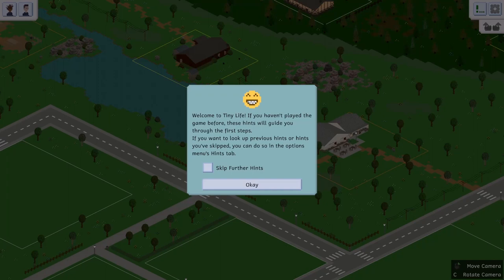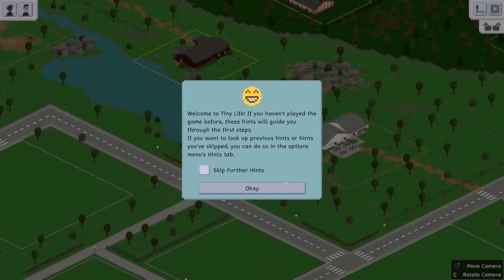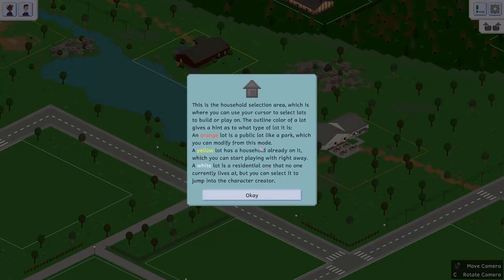Hello everyone, thank you for clicking on this video. Today we are playing Tiny Life — this will be the very first part in a series. When you first get started there are hints and tips. You can turn them off in settings, but since this is the very first part I want to share them. The hints will guide you through the first steps; previous hints can be found in the options menu under the hints tab.